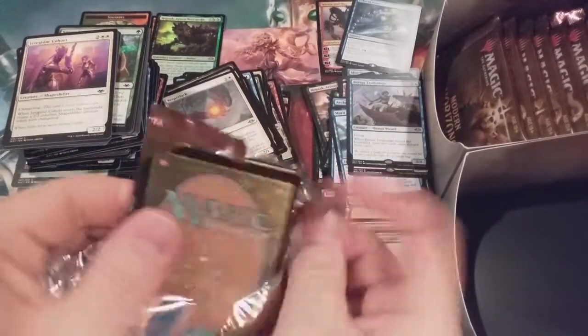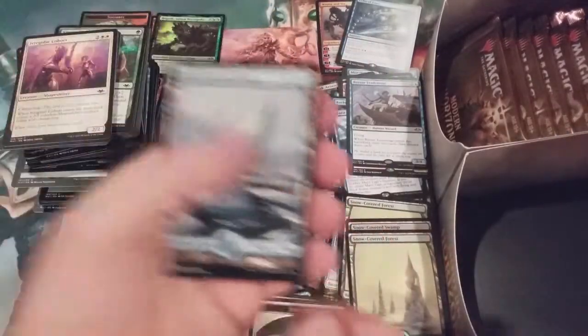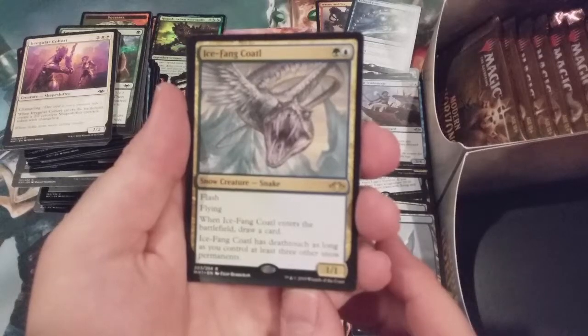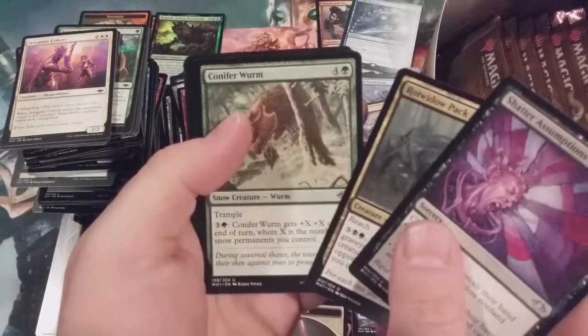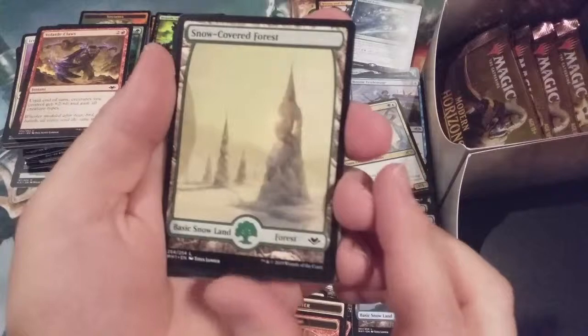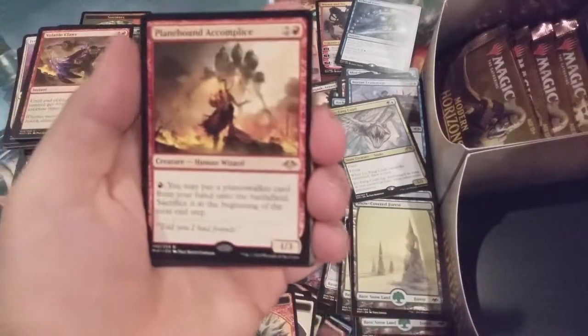Unbelievable box. Shapeshifter sliver. Island and the Ice-Fang Coatl — great card, can't wait to put that into a deck. Shatter Assumptions, another spider, and the Conifer Worm. We're probably about six or seven packs left, still with two mythics — like to see a couple more. That's the Waterlogged Grove again. Forest with Planebound Accomplice — our lovely sneak attack for planeswalkers.